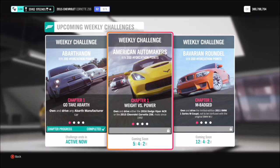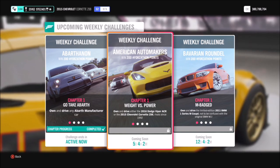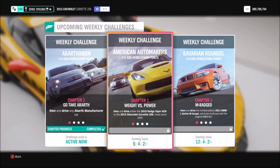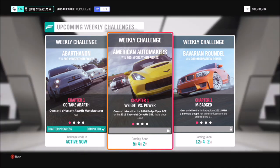Hello and welcome back to Everything Gaming. In today's video you join me for another Forzathon guide, where I show you the quickest and easiest ways to complete all of this week's Forzathon challenges. This week's one, American Automakers, wants you to use either the 2016 Dodge Viper ACR or the 2015 Chevrolet Corvette Z06.